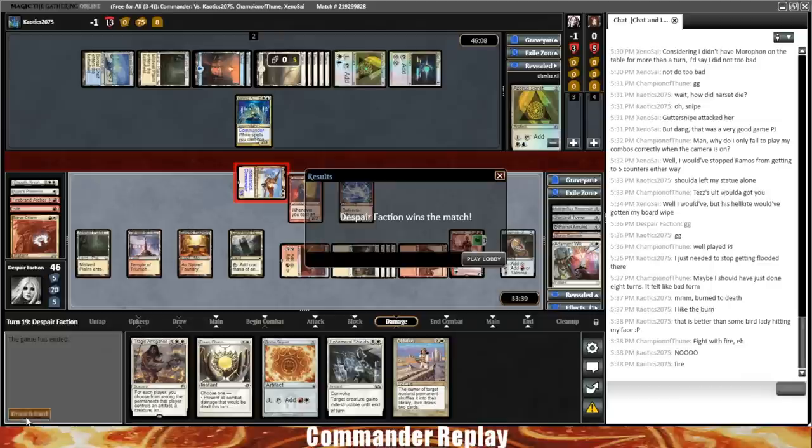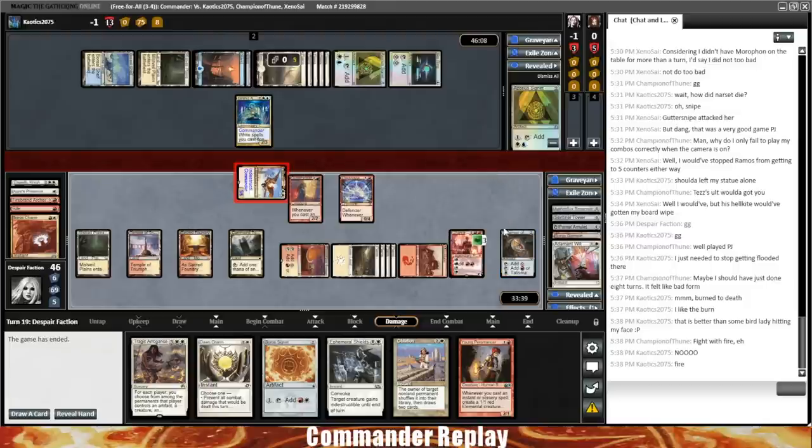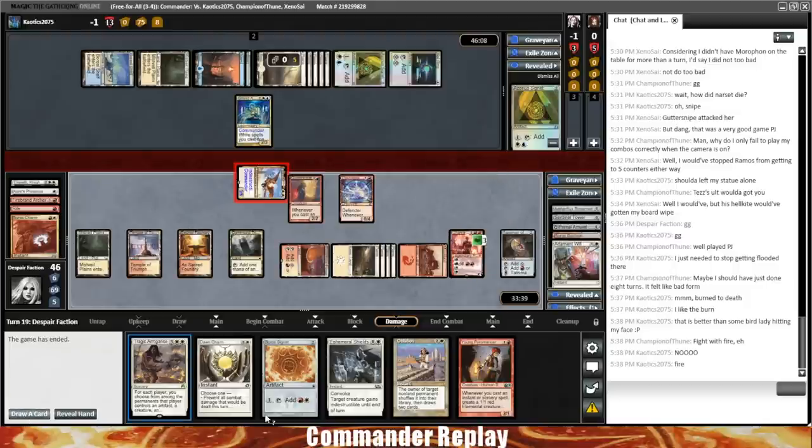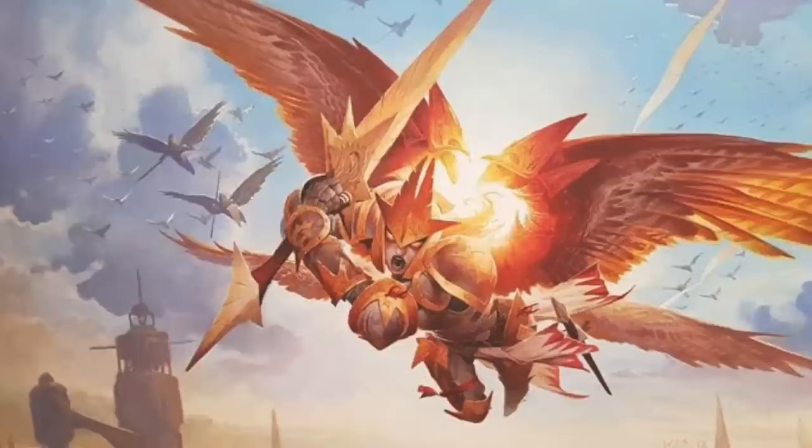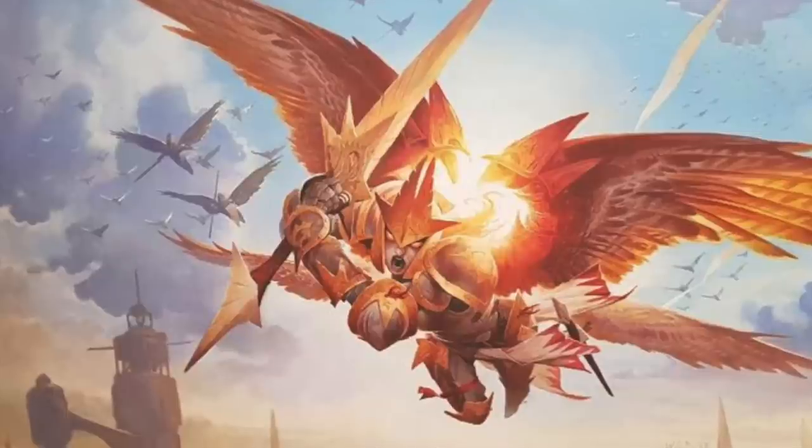That was a long game — that was 19 turns. We took three turns off while there was a Perilous Vault in play. Lots of removal in this game — so much removal. Before we get into the recap, there is going to be a second part to this video where I'm going to go through Jared's deck list and make some changes that I think will help the deck out quite a bit. I did notice a few shortcomings — definitely a lack of artifact and enchantment removal. There are also a couple spell choices we can improve upon, as well as some things that generate value better when Feather is not in play.